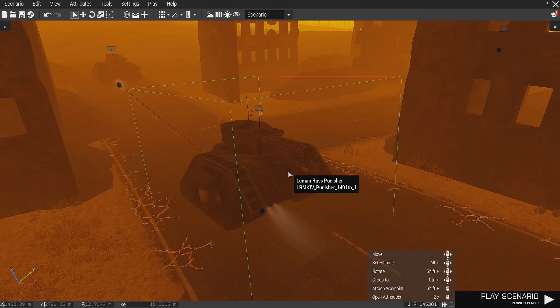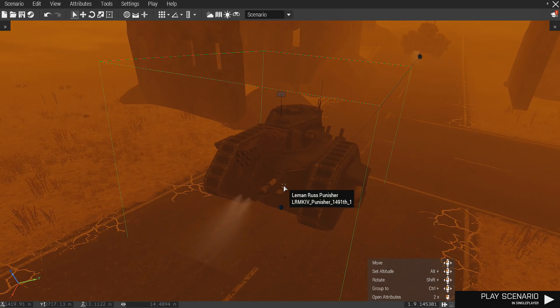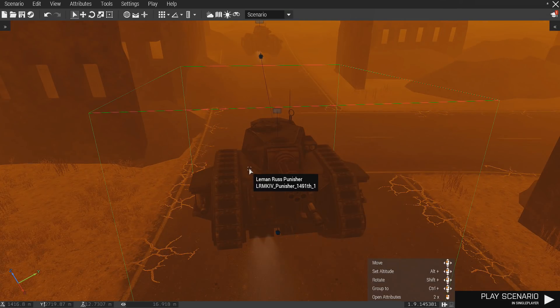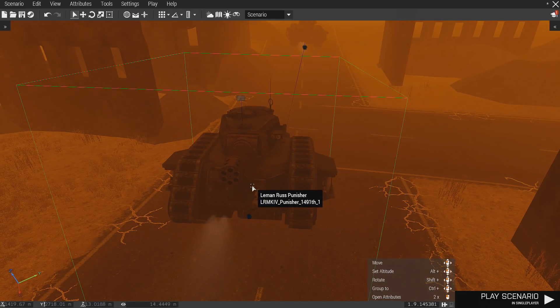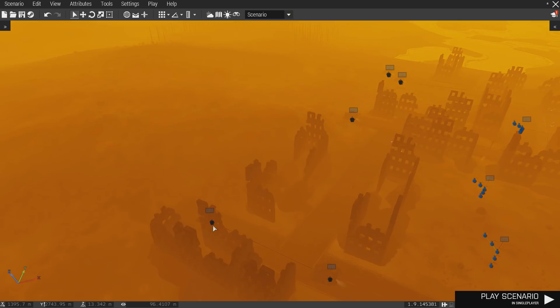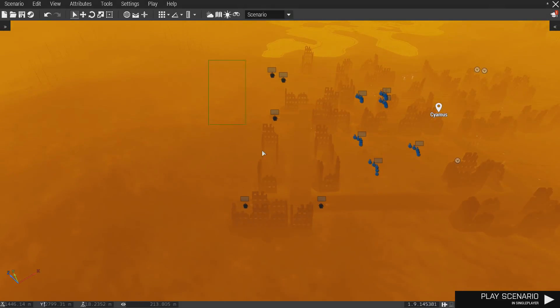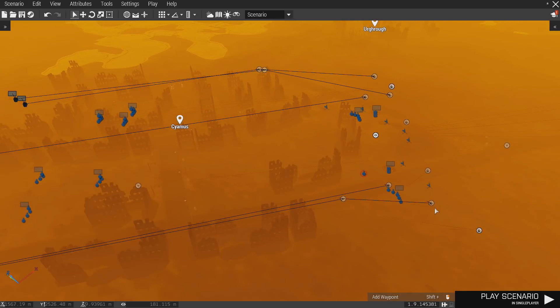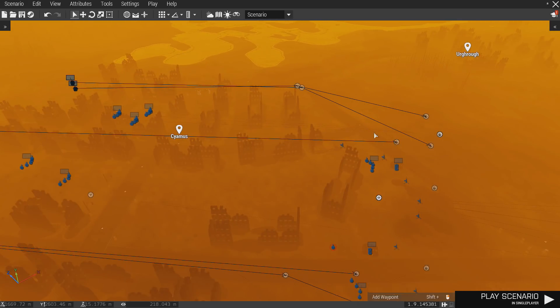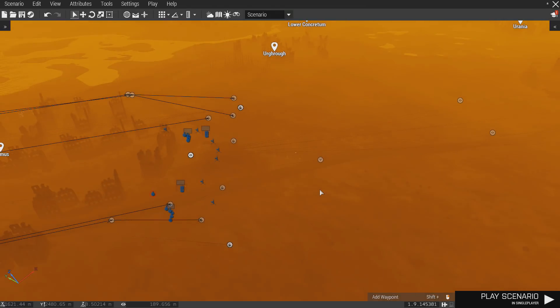That is the Gatling variant of the Leman Russ, or the Leman Russ Punisher. This thing is going to be really fun getting into the fight. I really wish — I had a friend that actually built the Imperial Guard and he would have heavy bolter, heavy bolter, flamethrower up front in the tabletop. So I would love if this is supposed to be anti-infantry, maybe a flamethrower or another heavy bolter because this is designed to go against infantry. And then back here, as well as the other three Leman Russ — so we have four of these — these are the main battle cannon ones. They're going to come up on this side, hold this ground. This one is going to come up in the middle, and these two are going to come up here and hold this ground because the Orcs are bringing a bit of a surprise.